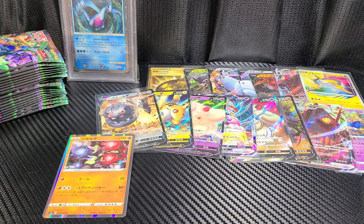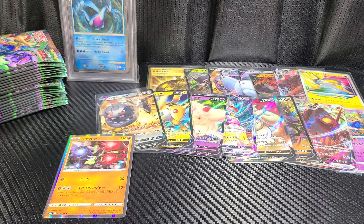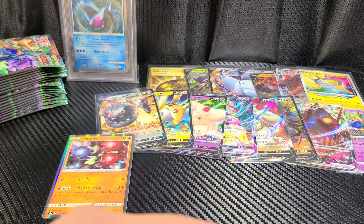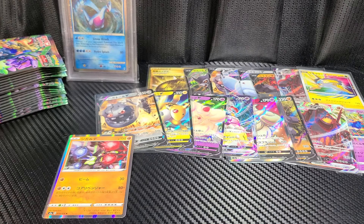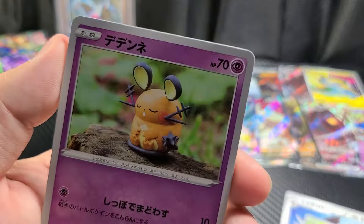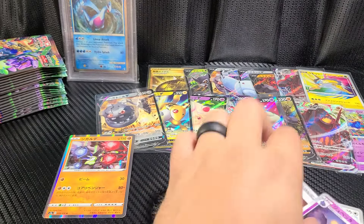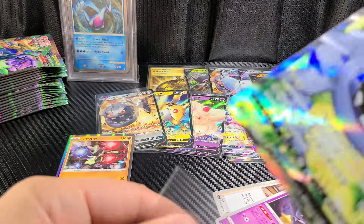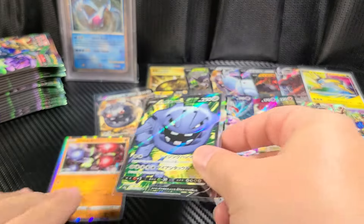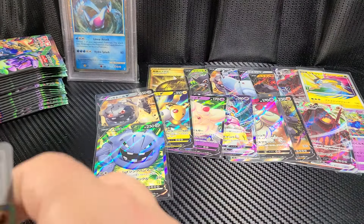We're going to start it off with a Zygarde - I don't know how people pronounce it. There are three cards. There's a Grandma in there. Lugia holo is always a nice little side piece pull. I like the holo, it's pretty sick in this set. And we got a Steelix - awesome. I don't know if I have that or not. I thought I bought the Sizer and thought it was Steelix, because I lose track of those things.